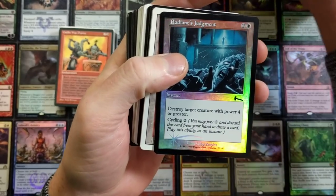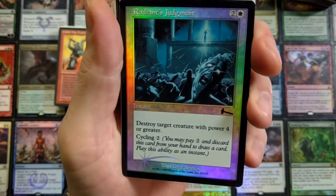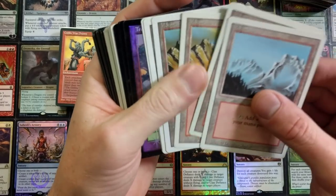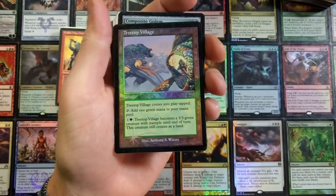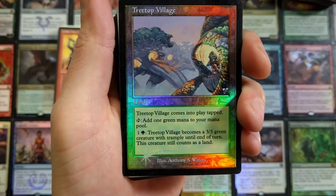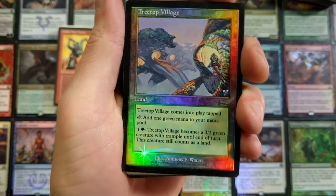Holy crap — we got the Rancor foil! The original Rancor foil — that is nuts! That is nuts. Going into the safe keeping file. Holy crap! Radiance — 'destroy target creature with power four or greater' — nice foil, and the artwork is amazing too. Some old school art Mountains here, and Top Village foil — wow, is that gorgeous? Oh my gosh, that looks brilliant. These may go in binders, my friend.